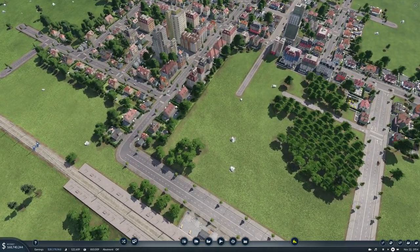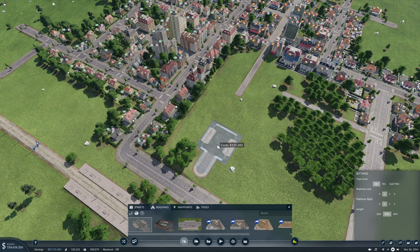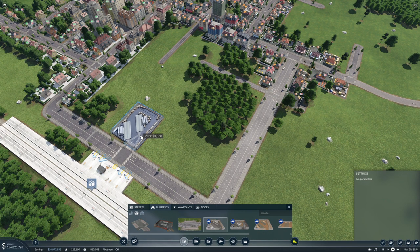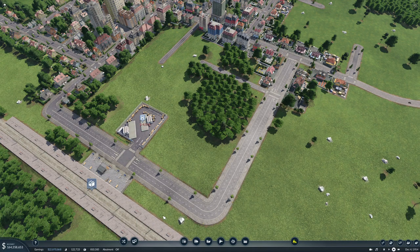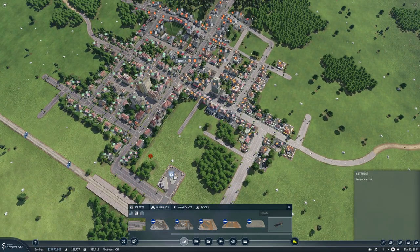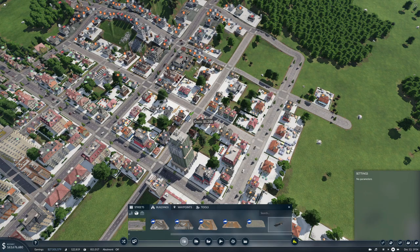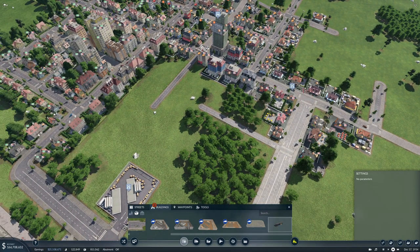We really should do the same down here in Topeka, shouldn't we. Buildings. I don't know, medium. Let's see, where do they want them - they want them here, the goods. I think we're gonna have to do two stops though to cover everything. So let's do a stop there and we'll stop out here. I guess that's it.